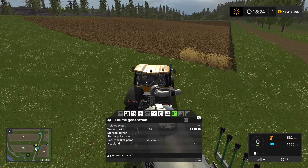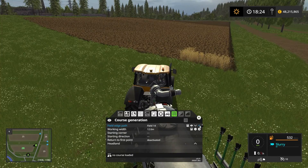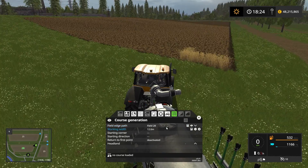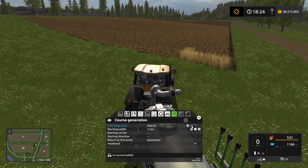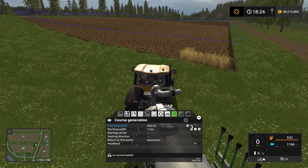We want to be on field number 28 as you can see on the minimap here. If we click this arrow here until we reach field number 28, we can verify that it is field number 28 by clicking the eyeball here and that will show us a blue line all around the field. Now let's click that away again.